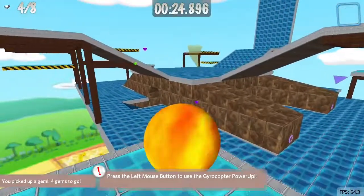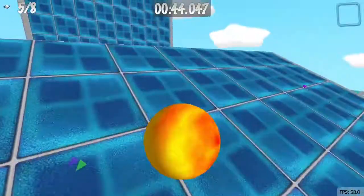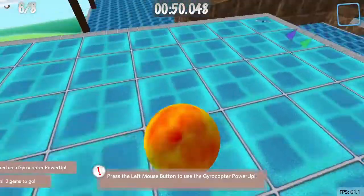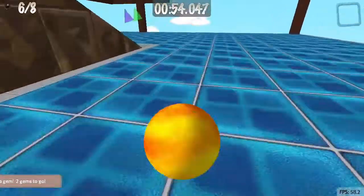In Marble Blast Ultra, there was no tornado. And there's also mines. What they looked like was basically the mines from Minesweeper — that's what they looked like, essentially.